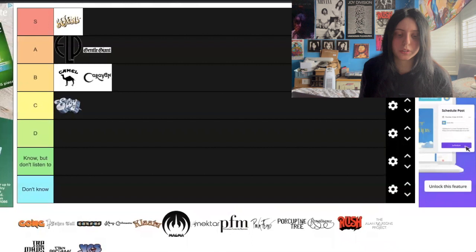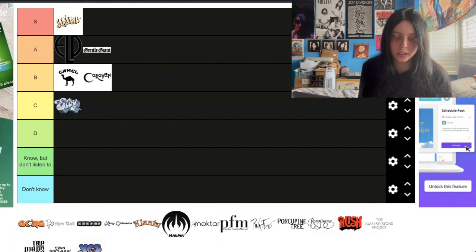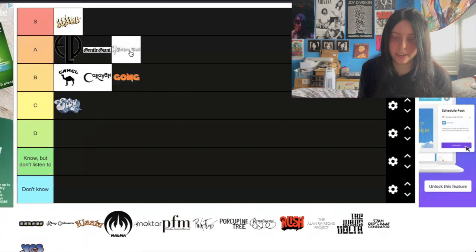Gong — this is a tricky one. I've seen them live and they were really, really good live, but I don't actually know that much of their discography in comparison to a lot of other people, so I'll probably put them in the B tier. Jethro Tull — A tier, enough said. Those two albums, Aqualung and Thick as a Brick, are just incredible — basically almost perfect albums for me.